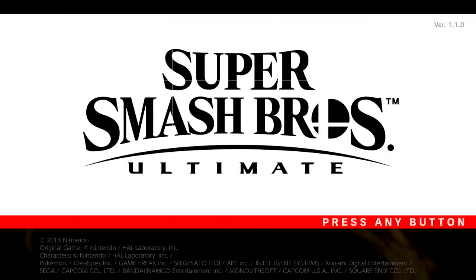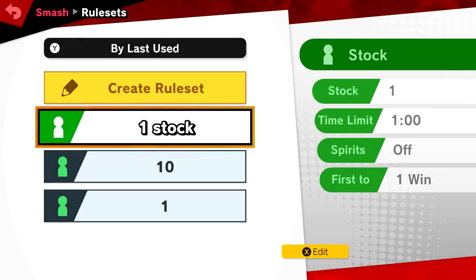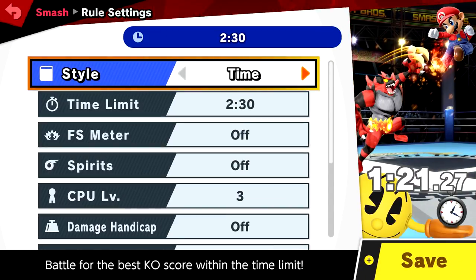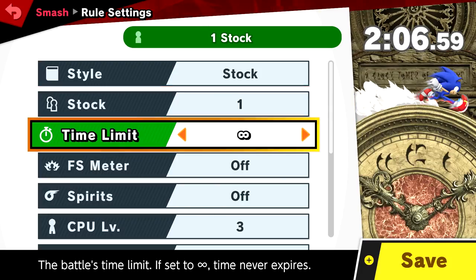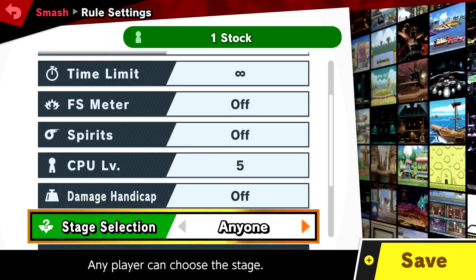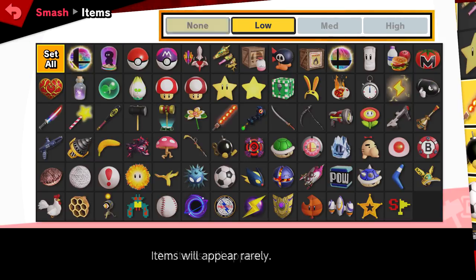Basically, first thing you do is you go to Smash. Next, you create a new ruleset. From here on, you go to Create Ruleset and you change the style to Stock. Make sure that you can make the time limit 1 or infinite — it doesn't really matter. Make sure your CPU level is around 5 or 6. And this is the most important thing: make sure Items has no items. Nothing at all.